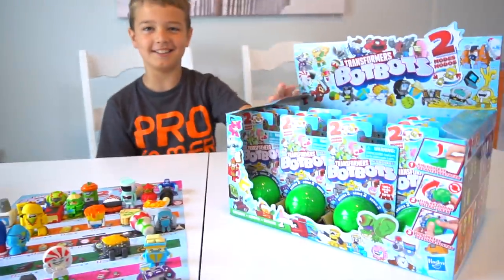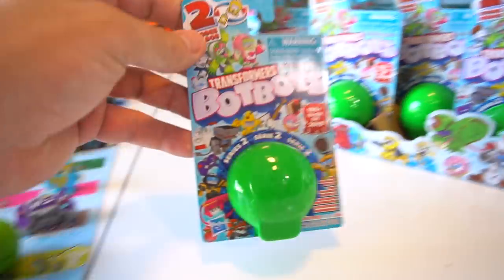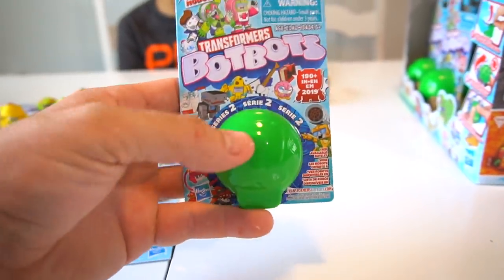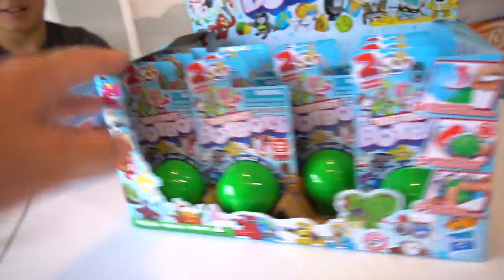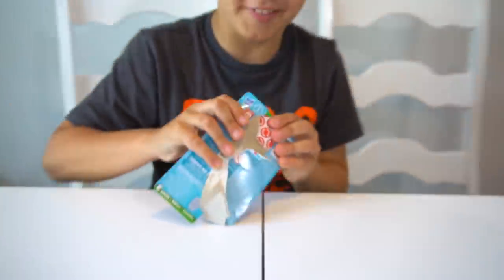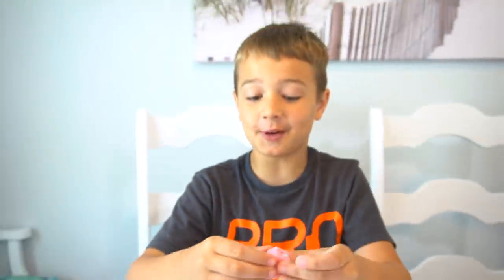So today we have more of Series Two — these are the single packs, green mystery surprise balls. You can definitely tell the difference between Series One and Series Two because Series One was red. We've got 12 different ones to open. We open the back and then you pop it out. Let's see who we got — it's from Toilet Troop, it's Captain Swoon!